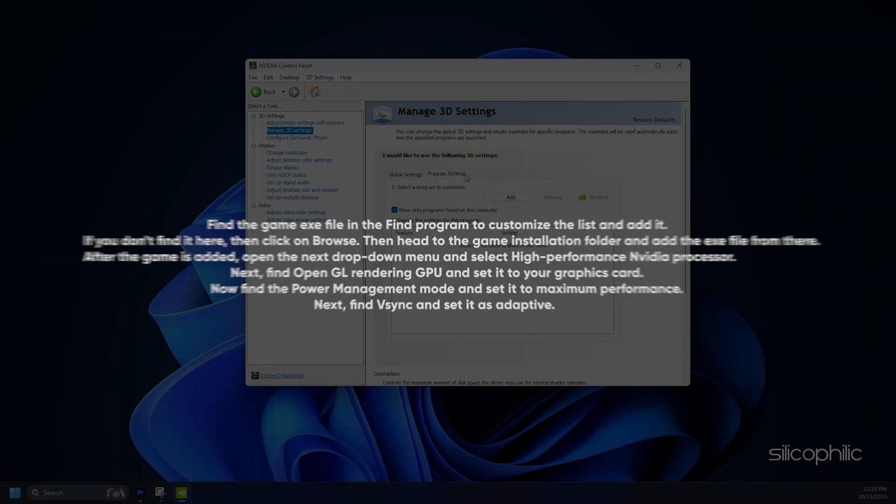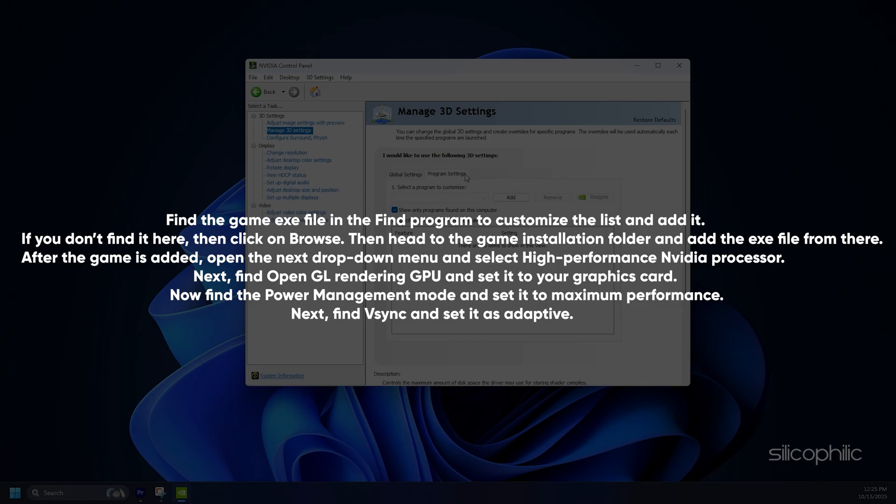Now select manage 3D settings again and click on the Program Settings tab. Find the game exe file in the list and add it — if not found, click Browse and navigate to the game installation folder. After the game is added, set the preferred graphics processor to high performance Nvidia processor. Find OpenGL rendering GPU and set it to your graphics card. Set power management mode to maximum performance, and set v-sync to adaptive.